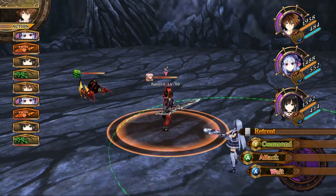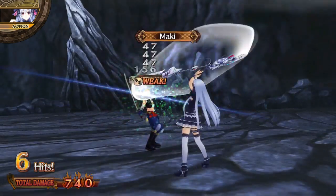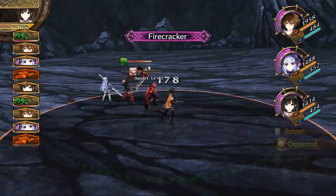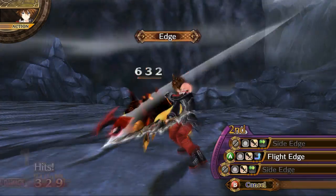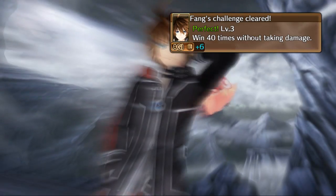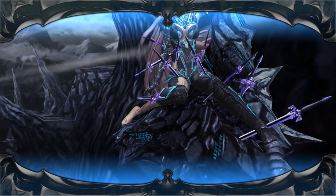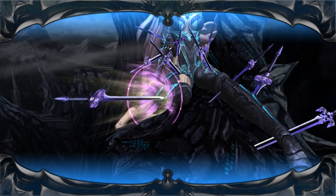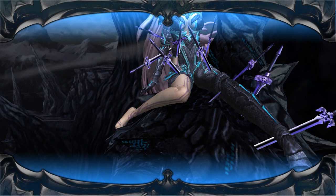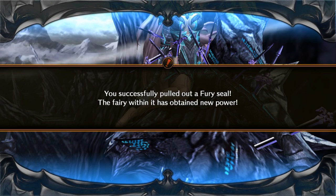Let's see — I don't think I can attack both of them. He's almost dead. Nice. Alright, we got this guys — we're gonna finish them off. Win 40 times without taking damage. And out comes yet another sword. You successfully pulled out a fury seal; the fairy within it has obtained new powers. Awesome!